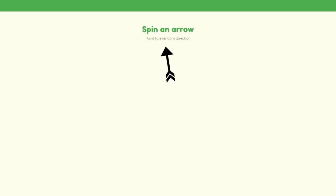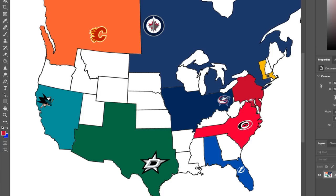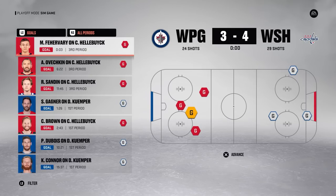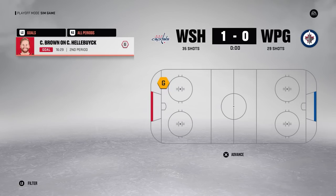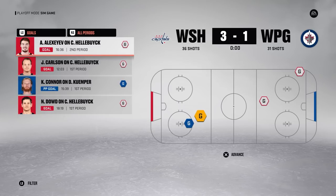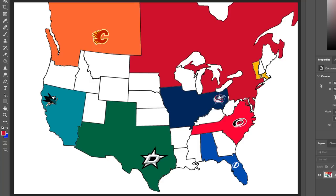Washington heads north to fight Winnipeg for all of their territory. Farivari scores with three seconds left in Game 1 for Washington, they take Game 2 with three third-period goals, and a shutout in Game 3 puts Winnipeg on the brink of getting swept. In Game 4 the sweep is completed — Winnipeg falls, and Washington now controls the most land in the entire game. How did the Jets go from being one of the most elite teams to getting swept by Washington without even putting up a fight? It's a strange world.